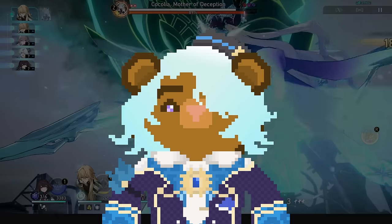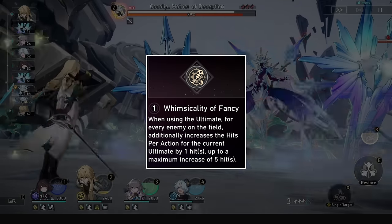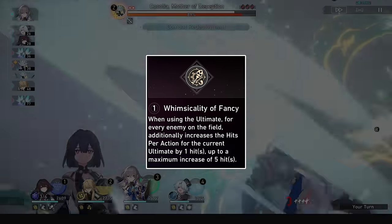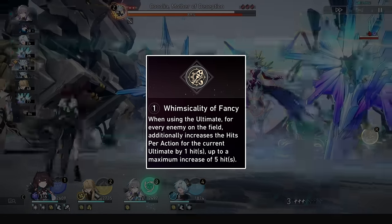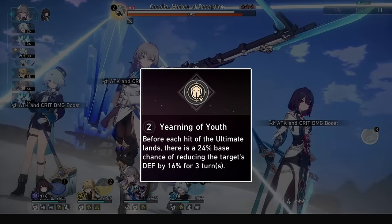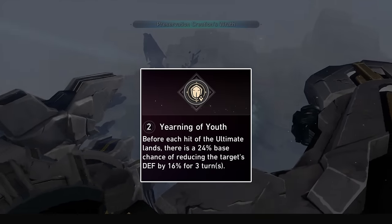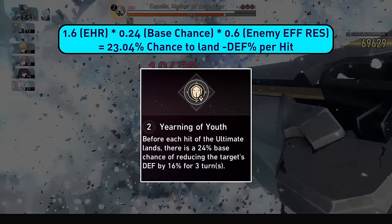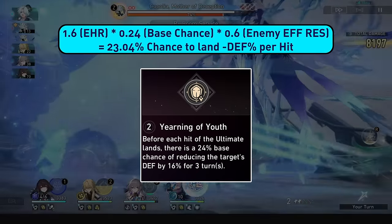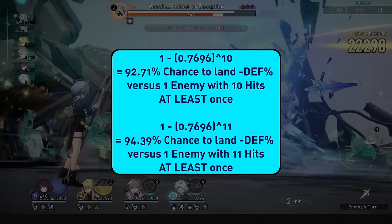Now let's check out his Eidolons. His E1 increases his ult's hits per action depending on the number of enemies on the field when he casts it, up to 5, and this can go over the cap for a new total of 15 hits per ult. His E2 grants a 24% base chance for every ult hit to reduce the enemies' defense by 16% for 3 turns, and this won't stack. Considering he gives himself 60% effect hit rate versus 40% effect resistance enemies, he has a 23% chance each hit, and at 10 hits this gives a 92% chance versus 1 enemy.